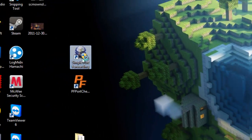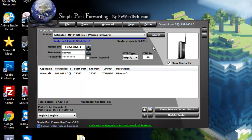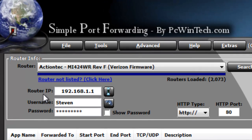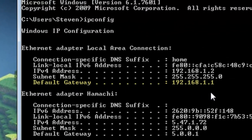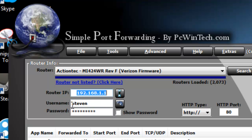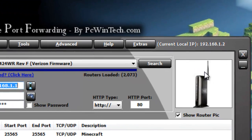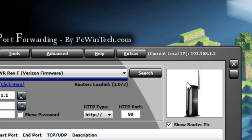Now open up Simple Port Forwarding — double click, say yes if it asks you to run the program, and it should open up. Now you need to fill this all out — this might be the hardest part of the tutorial. You have to know your router's IP, which is your default gateway. If it's not already filled out, put that IP in the router IP field. Then put in your username to your router — ask your parents or whoever knows it. It should be admin by default, and the password is probably 1234 or whatever your router uses.